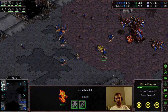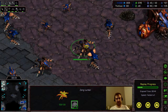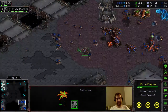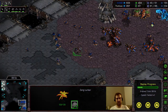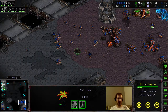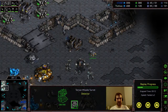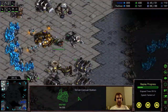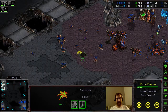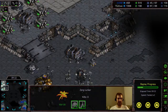Here's the Lurker — they're upgraded Hydralisks, pretty bulky, with a lot of health and armor. But the catch is they can only attack while they're burrowed. Burrowed units you can only see with detectors, which are units like this Science Vessel or a building, or you can use detection abilities. These also attack in a straight line that does splash damage, so you can kill multiple units at a time.